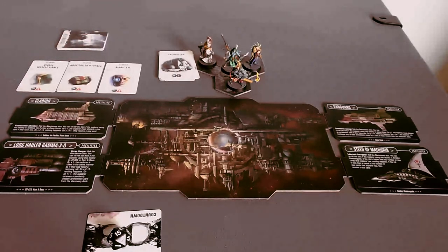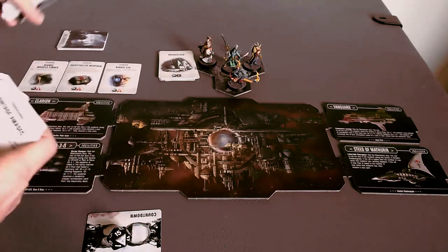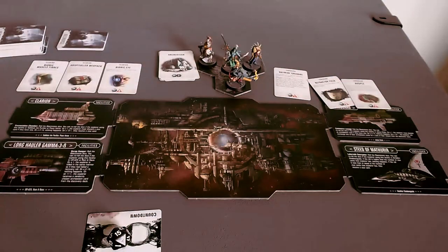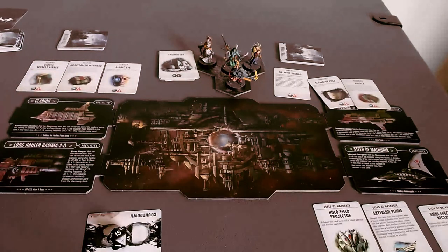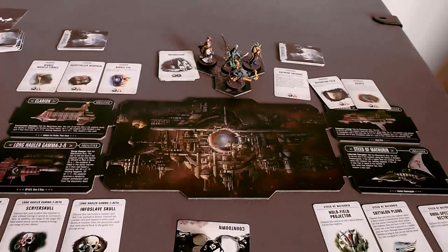Let's look at what else I have: the Vanguard, which is Janus Drake's ship — here's his little deck, quickly shuffled. Then Amelin's ship, and the hangers-on ship where Ur-25 and company are just hanging out at the spaceport — they haven't gone on an expedition yet.